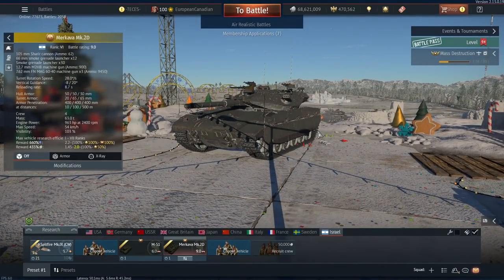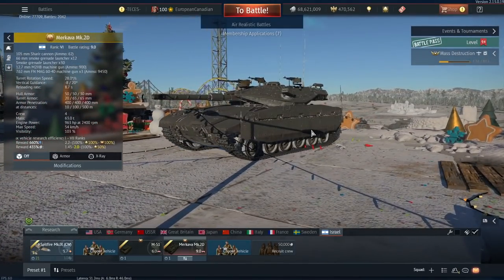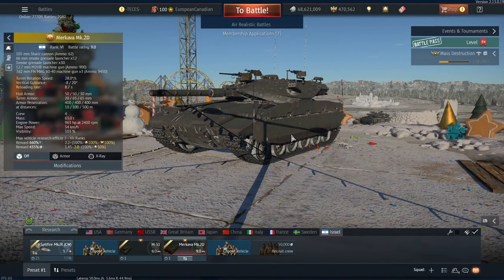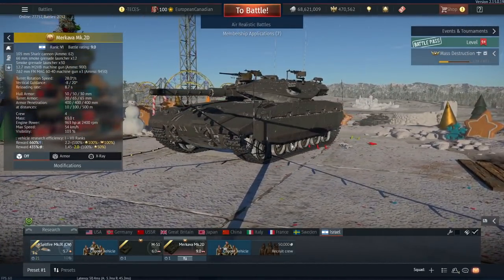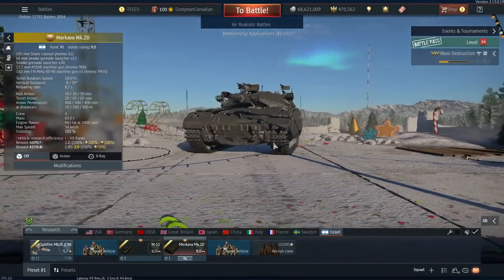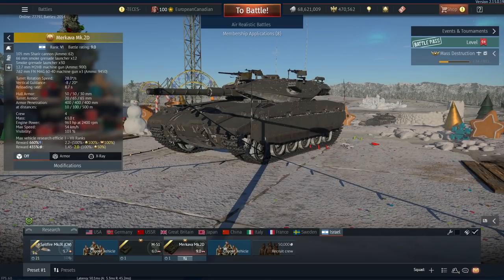This vehicle has pretty much everything you'd want — armor, survivability, a good gun, thermals, a ton of smokes. It would be nice if it had a bit more mobility, but apart from that it's fantastic. It's going to work really well, and with the additional armor over the standard Mk2B, I wouldn't be surprised if it goes up in BR at some point — which is why sometimes it's better to wait until just before tech trees release. Right now this one is looking absolutely fantastic. If I was going to pick up one of them, I would definitely pick up the Merkava Mk2D — I had a fantastic time in the Mk2B and I expect the same here.